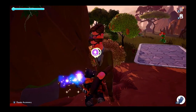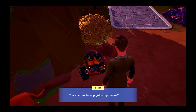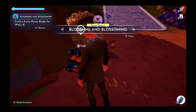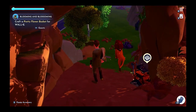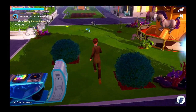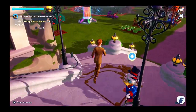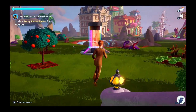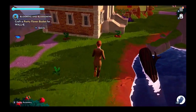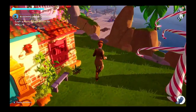Excuse me, Simba and Nala. Don't mean to disturb. Oh, you want me to help gather flowers? Let's do it. I guess everything the light touches is part of this new light. We need to craft the pretty flower basket, and that takes two daisies and two purple risings.